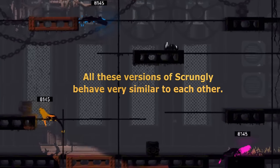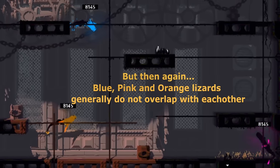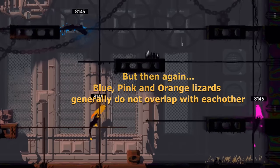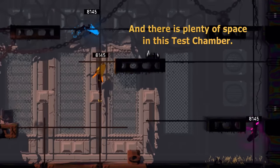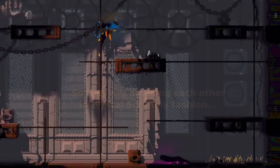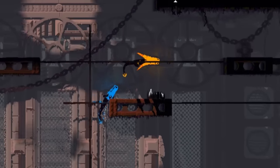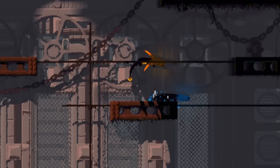All these versions of scrungly behave very similar to each other. But then again, blue, pink, and orange lizards generally do not overlap with each other. Neither pink nor orange eat blue lizards, and there is plenty of space in this test chamber, so they are avoiding each other in typical scrungly fashion. Orange scrungly doesn't even bother biting blue scrungly when it gets in the way, though they do passive-aggressively open their mouths at each other in a silent warning.